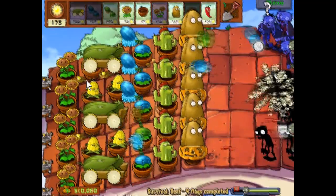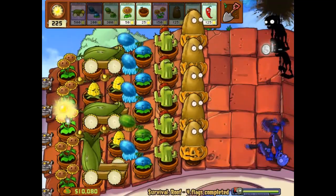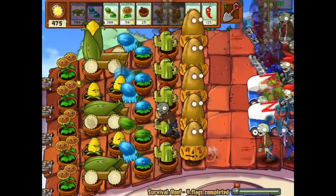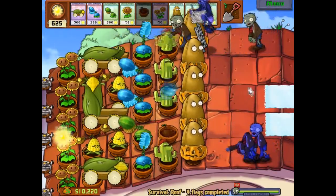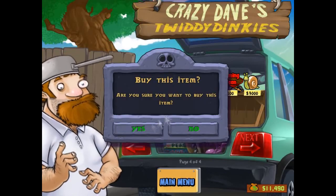Although in some of the hard mode things it almost seems necessary that you have some cob cannons. So we have the last flag here — let's see how quickly we can take them out. Next time we will take on hard mode. Thank you guys for watching.